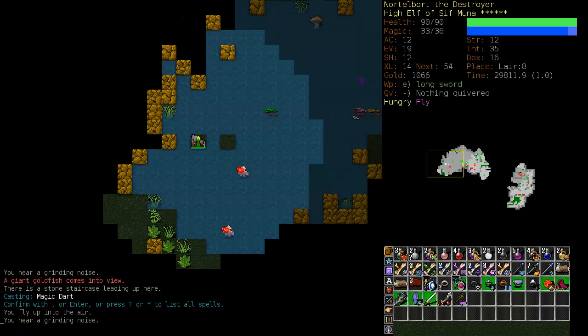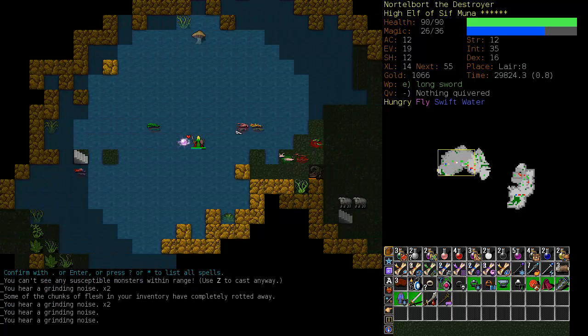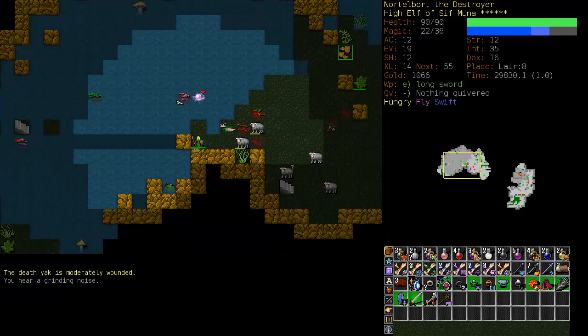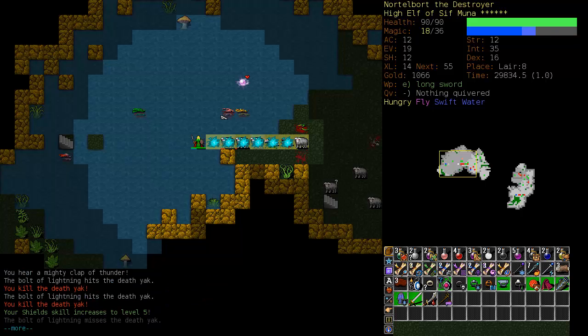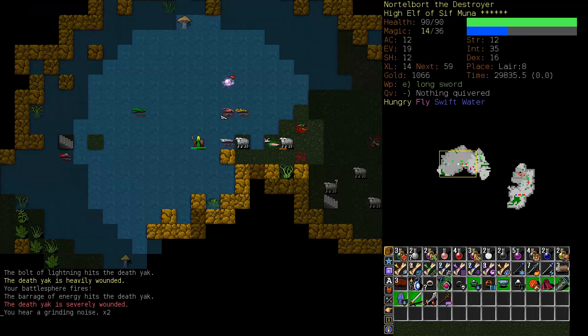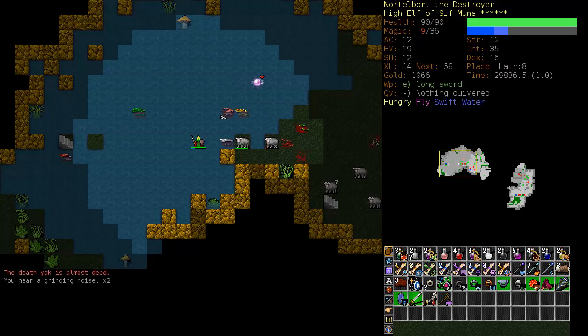Let's put on flight and swiftness. Take care of this riff raff here and go visit our Death Yak friends. There they are — see how they fare against a couple of Lightning Bolts. I'll try and line them up. Excellent. And there's shields at level five. I killed at least one Death Yak. We will turn that off. There's no sense in training armor unless we have some Spellcasting Conjurations. And fighting can always go up. We have enough to cast about three more Lightning Bolts, and we are still swift.